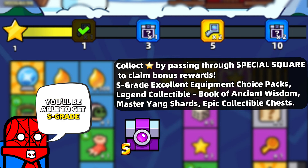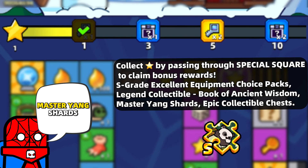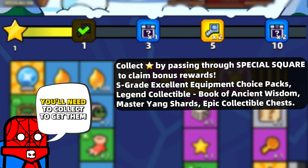As you can see, the picture doesn't show much detail, so let's see what the description says about these rewards. You will be able to get Asgate Excellent Equipment Choice Pack, Legend Collectible, Book of Ancient Wisdom, Master Yan Shards, and Epic Collectible Chests. But how many stars you'll need to collect to get them is not yet known.